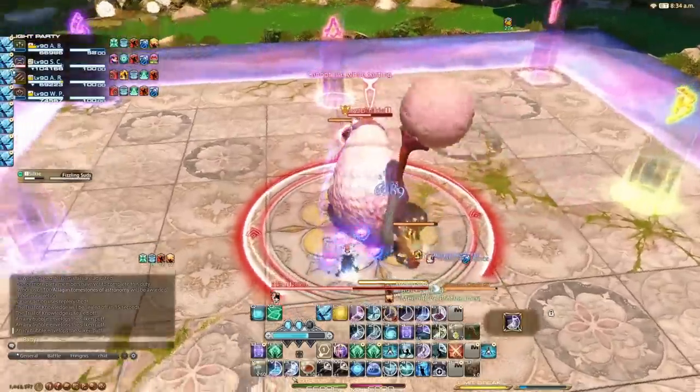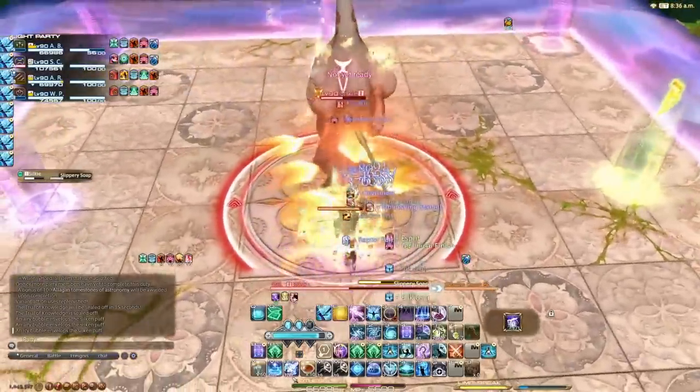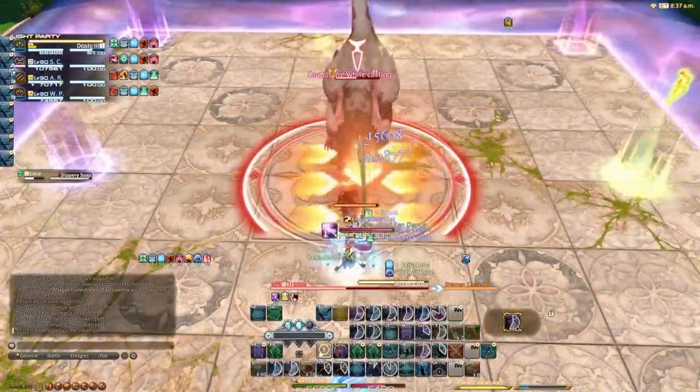Slippery Soap is the random tail AOE wild charge explained earlier. Green means anti-knockback into donut AOE, yellow means intercardinal and spread.